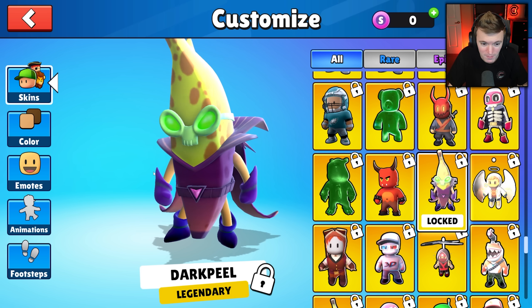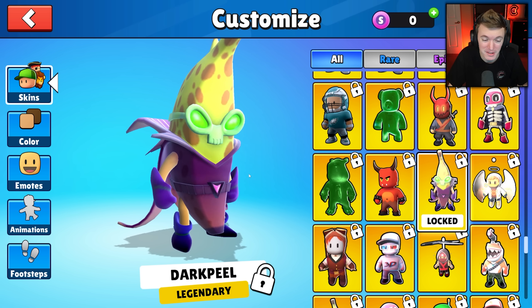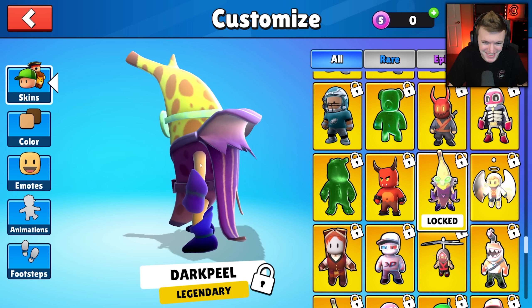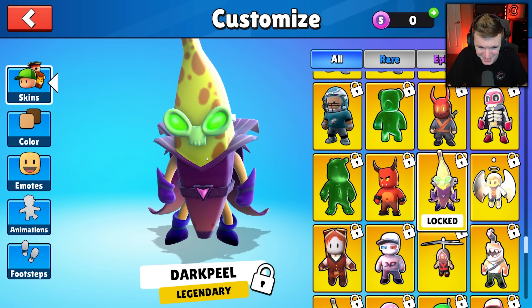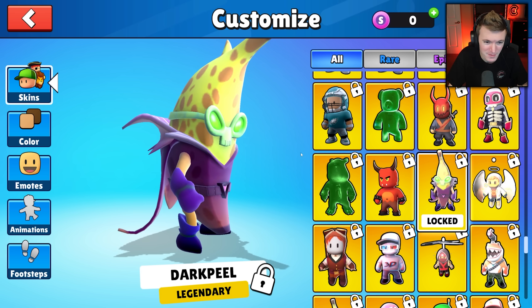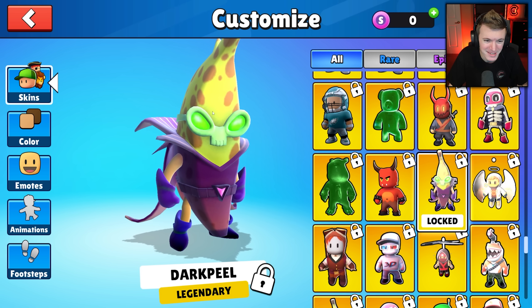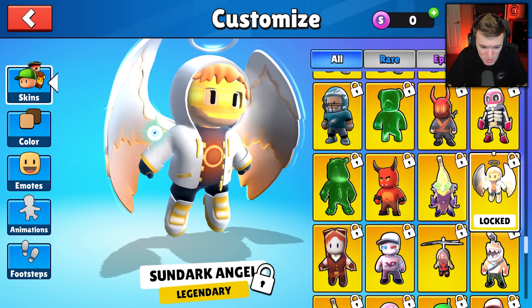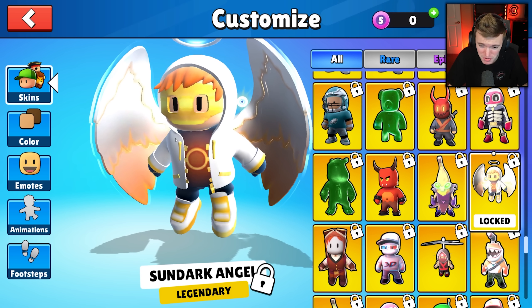The amount of banana skins in this game is crazy. We've got dark peel - it's like an evil banana, almost rotting. Look at the top, it's like an old and evil banana. We've also got sun dark angel, another angel skin.